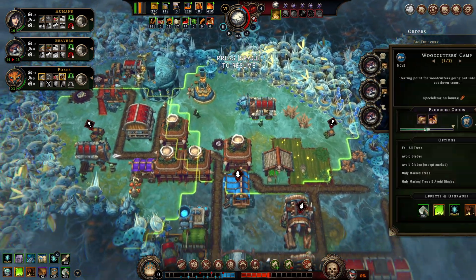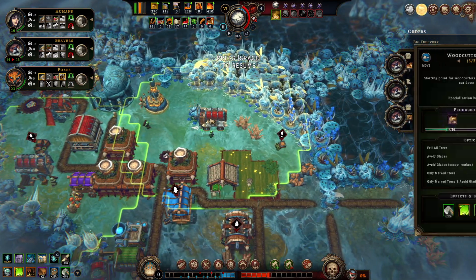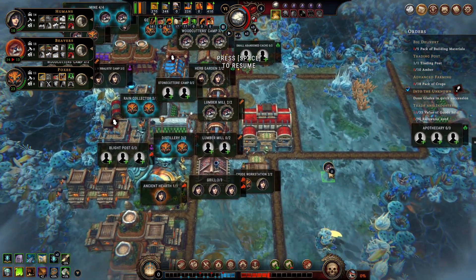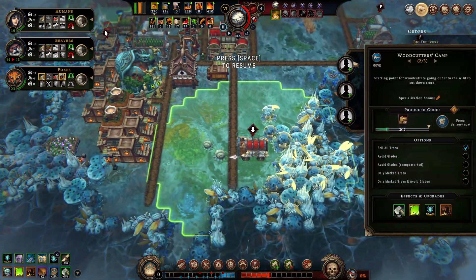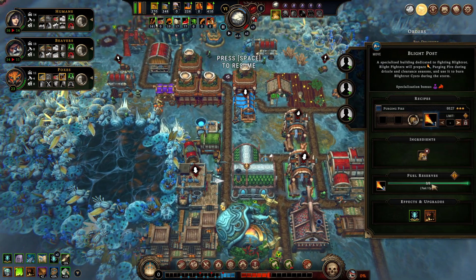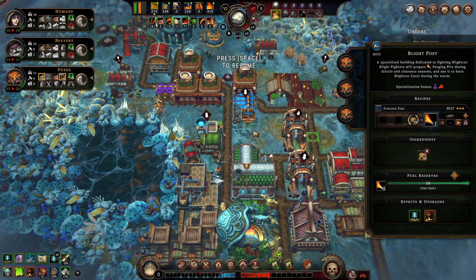We got three new beavers. Let me count — 13 beavers total: four here, three here, three here, two here — that's 12. This is the missing case of the 13th beaver! He's inside the trapper's camp for some reason — that's not good. Okay Mr. 13th beaver, you're going to go and work here. Now let's tell the foxes to make preparation for the blight.